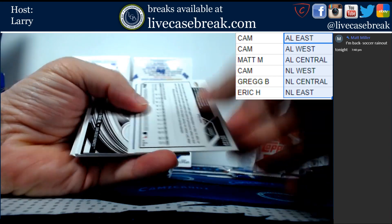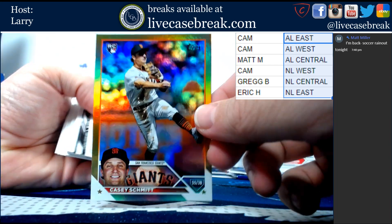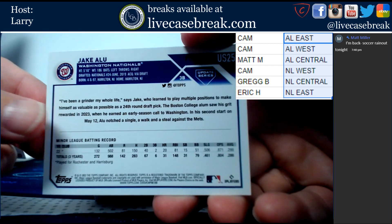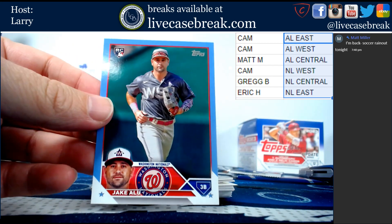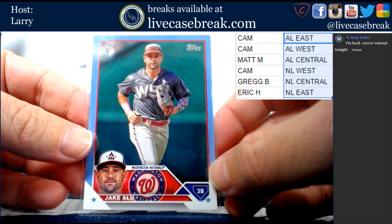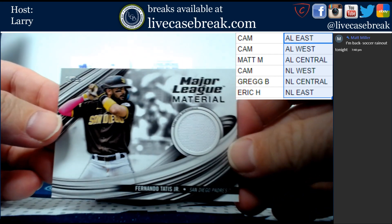All right, this is our other relic coming up. This is a rookie Casey Schmidt gold foil for the Giants. Jake Alu - that's powder blue out of 50 for the Nats, going to Eric. It's an Alu blue. And the relic is Fernando Tatis.